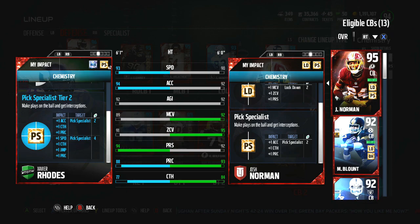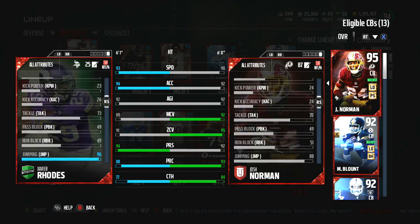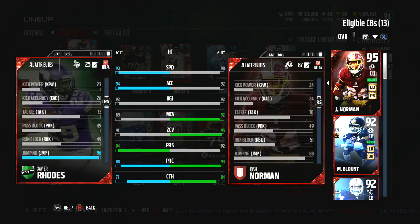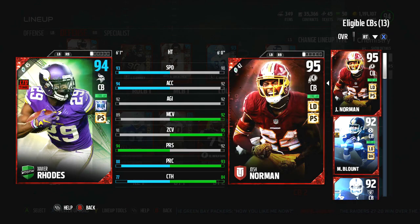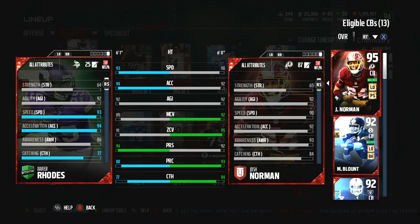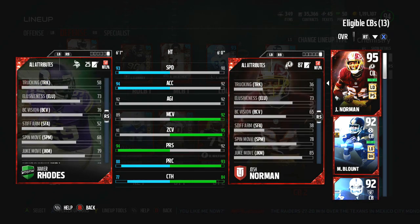Xavier Rhodes, when maxed out with Pick Specialist Tier 2, gets plus one speed, catching, jumping, and play rec. So his jumping is through the roof at 96, which is crazy, and he has 94 acceleration so he should be able to cover a lot of ground.